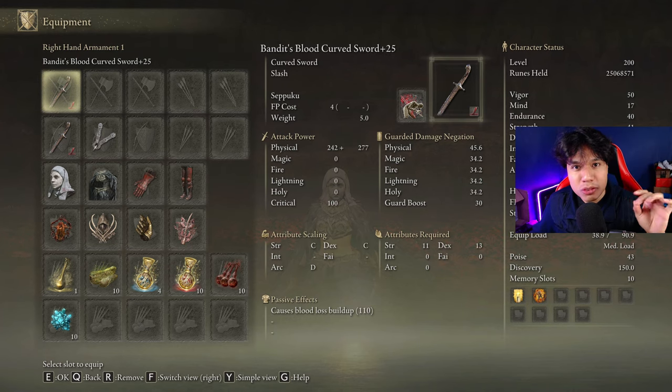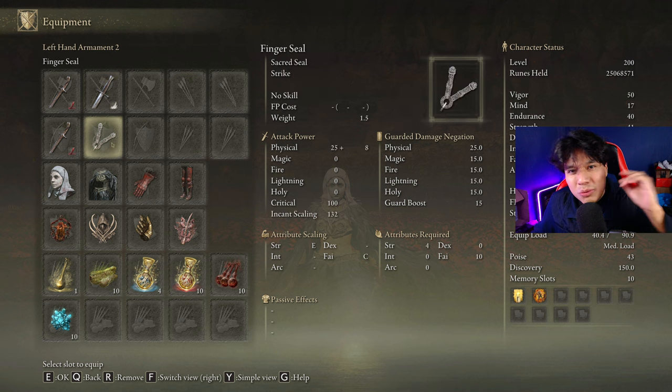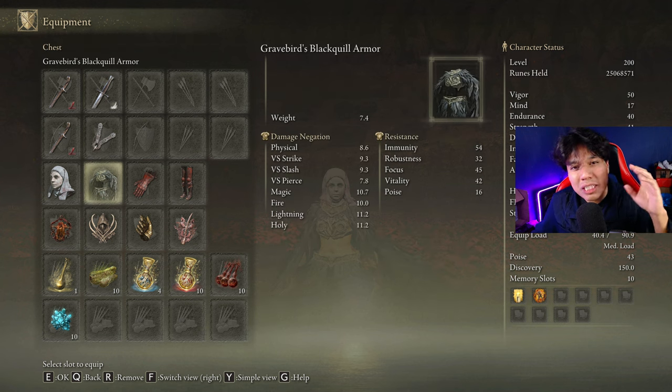We are going to use two Bandit's Curved Swords on plus 25 with the Seppuku Ash of War on the blood affinity, but you can also use them with the Crack Blade Ash of War to face targets that are immune to bleed. We will use any weapon with the Raptor Optimist Ash of War to easily dodge difficult attacks. This build is based on using the power stance jump attacks of this weapon class, so we are going to be rocking the Gravebird's Blackwing Armor that will increase jump attack damage by 10 percent.